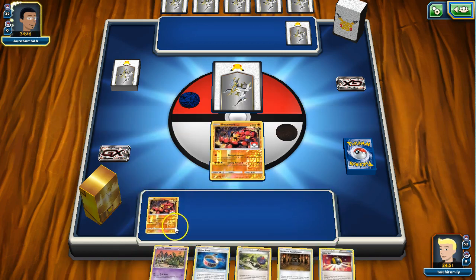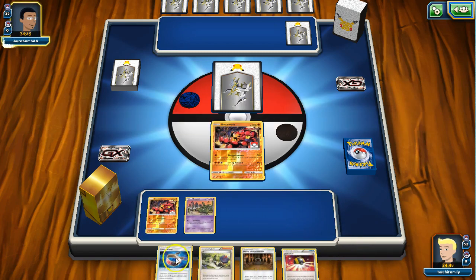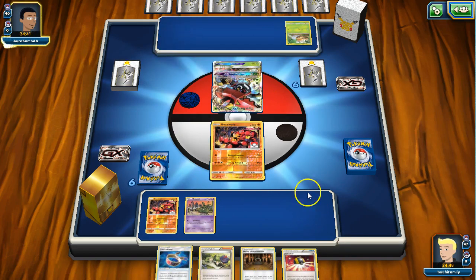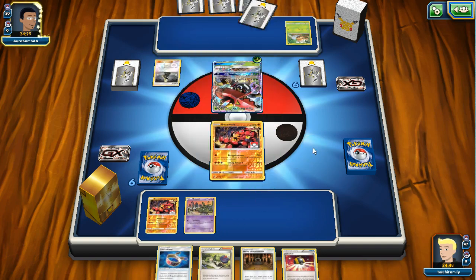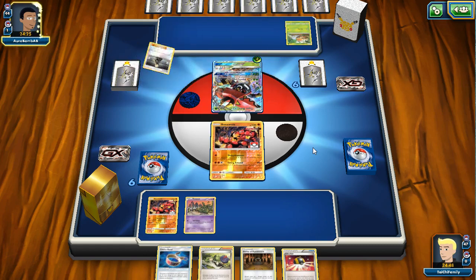We've got a pretty good setup here - two baby Buzz and a Trubbish, so that's good. Looks like we're going against Tapu Bulu. This could be a problem. Hopefully Shrine of Punishment can help us, and Garbotoxin will actually be important in this matchup, so I will want to try to find that as quickly as possible.